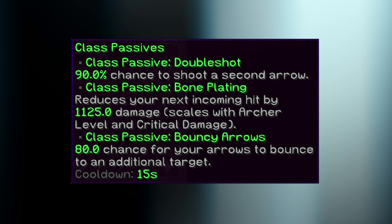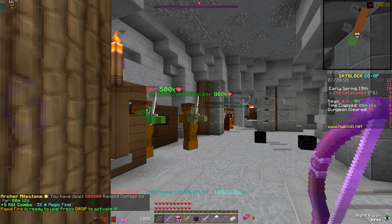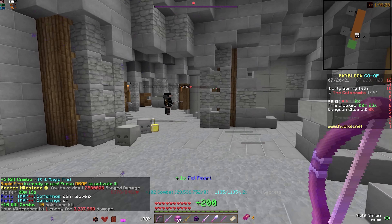My next theory was that Infinite Quiver affects only arrows shot from your bow, but not the bouncy arrows triggered by the archer class in the dungeon. So I went into a dungeon as archer and made sure to proc bouncy arrows many, many times. This definitely isn't it — no arrows were consumed.